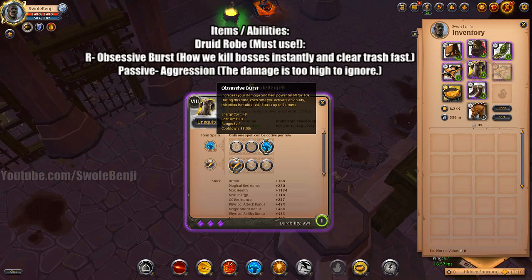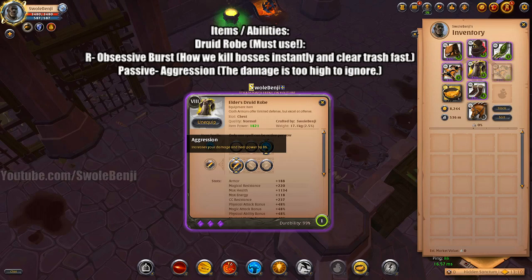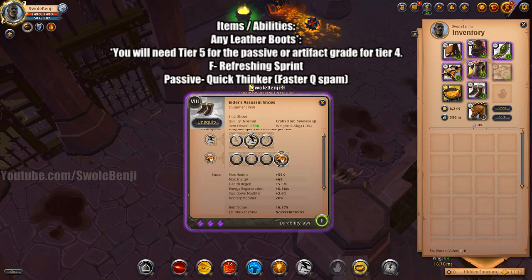For chest armor, we will use the Druid Robe. This is mandatory. The ability Obsessive Bursts will grant you 6% damage increase every time you use an ability, and you can use abilities every 1.5 seconds or so. The passive is Aggression for more damage. The other passives don't really do anything for us. And because it's cloth armor, you receive a 40% damage increase anyway, so now this brings it to 48%, and then 6 times 6 is 36 — that's even more damage.